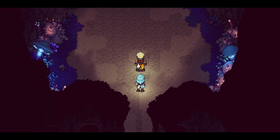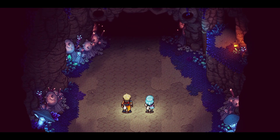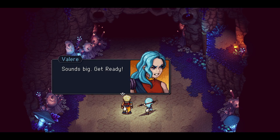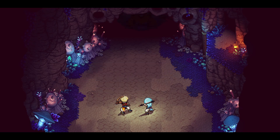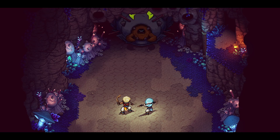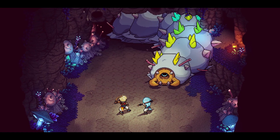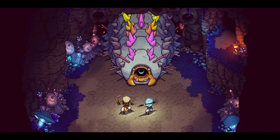Sea of Stars is a turn-based RPG inspired by classics like Chrono Trigger and Super Mario RPG. It tells the story of two children of the solstice, Zael and Valyr, who combine the powers of the sun and the moon to perform eclipse magic — the only force capable of fending off the monstrous creations of the evil alchemist known as the Fleshmancer.